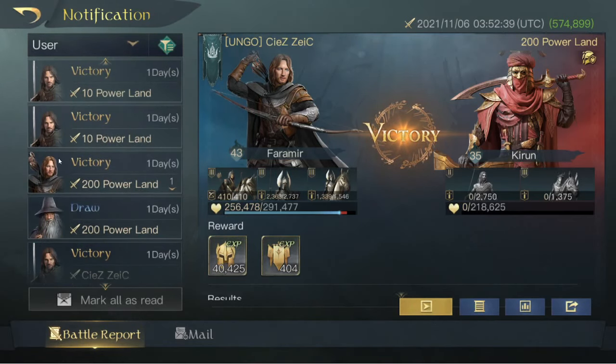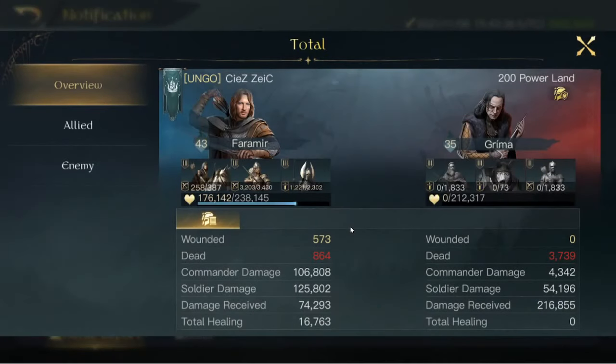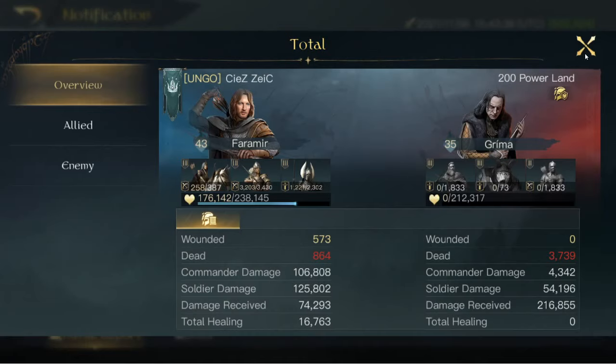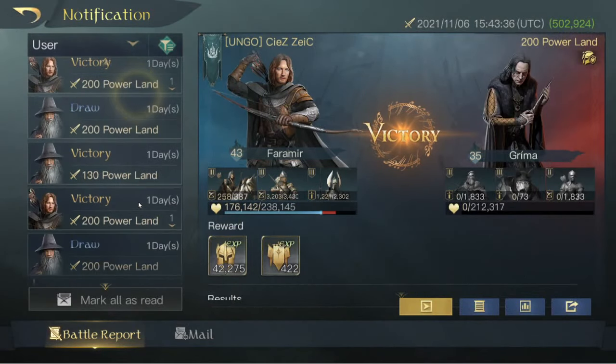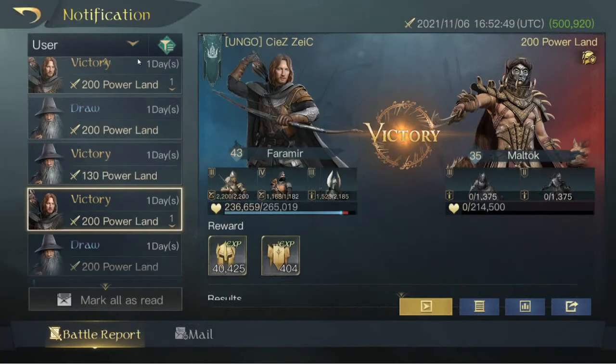I have a bunch of battle reports of him in here, since he's one of my primary commanders for taking 200 tiles. He tends to average somewhere around 90,000 to 100,000 damage, and 15,000 to 20,000 healing. So he's putting in a lot of work for me taking these nice juicy tiles.